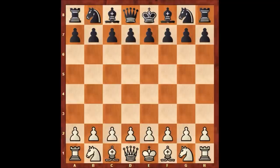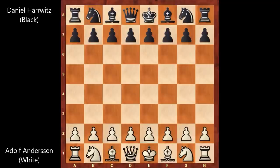Hello everyone, let's check out a beautiful chess game by Adolf Andersen. In this game, Andersen has the white pieces and his opponent is Daniel Harrwitz, one of the top contender chess players of his era and one of the most serious opponents of players like Adolf Andersen and Paul Morphy.